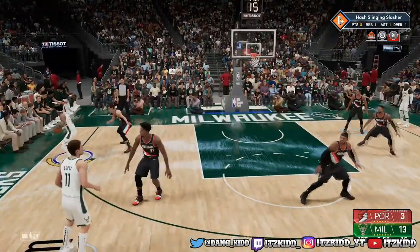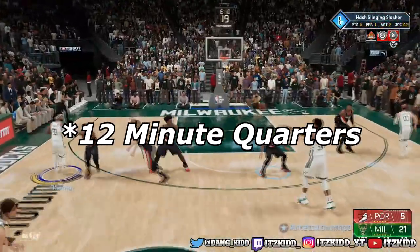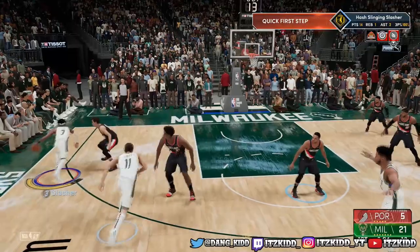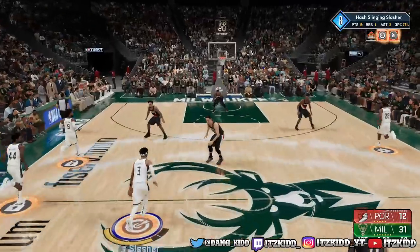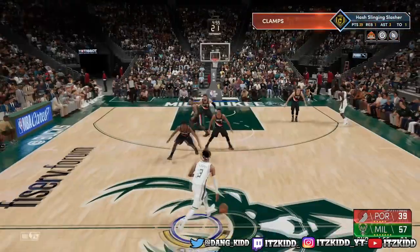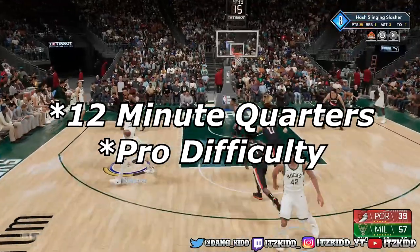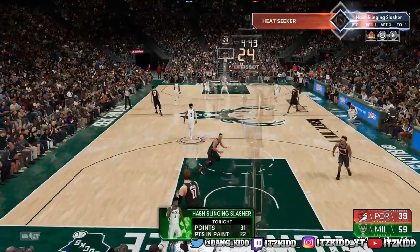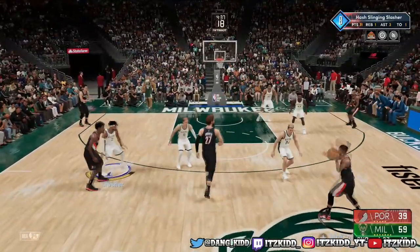What worked for me is playing on 12-minute quarters. It starts out on five-minute quarters, but if you up the minutes you're able to do a lot more — score a lot more and get more points. That's really the key to getting into the starting lineup. You want to score as many points as possible, so I suggest switching to 12-minute quarters and playing on pro difficulty, because the more points you score and the better you do, the more minutes you'll earn.